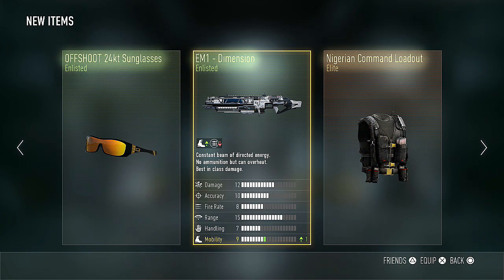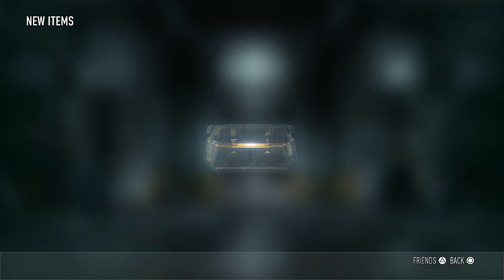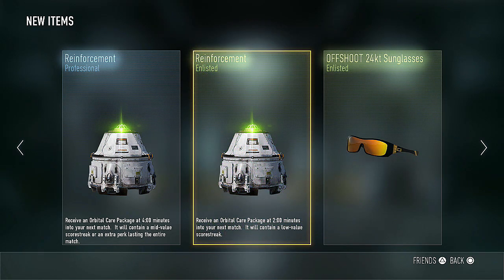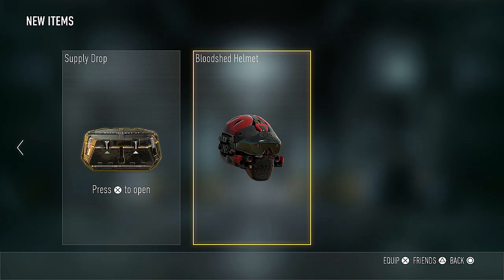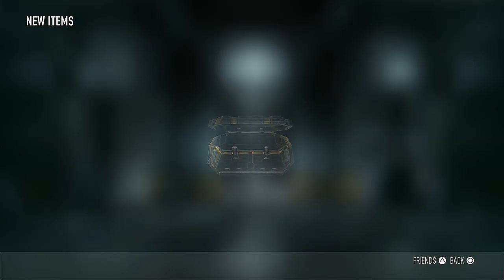We got two care packages in one supply drop. I'm pretty sure when you get two care packages in one supply drop, you don't even get to use both of them — it only gives you one and the other kind of just disappears. So that's just a terrible supply drop on many levels, still living up to the reputation of our last supply drop being complete booty. Let's move on and see what we can get.